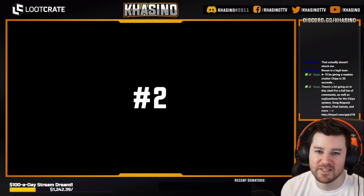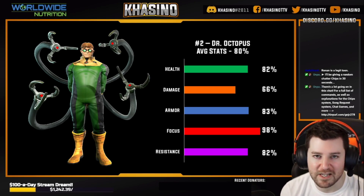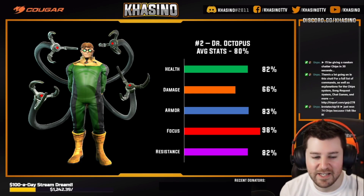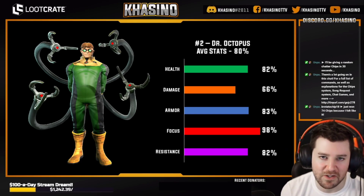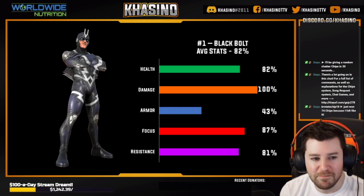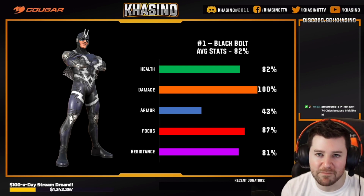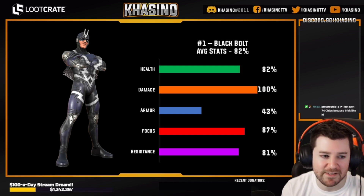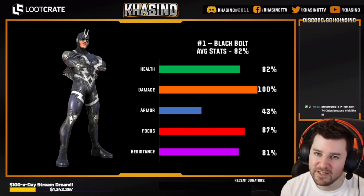Coming in at number two: Dr. Octopus. I think a fair amount of people are overlooking how awesome Doc Ock is going to be, not just for his kit and his utility but also for his stats. Even his worst stat is really, really good, and his kit is going to back it up too. Coming in at number one: Black Bolt. 100th percentile for damage — he is the top damage in the game. When you take speed out of the equation, which is arguably one of Black Bolt's only mild handicaps, as far as just raw stats, Black Bolt is an absolute monster and is second only to Dark Phoenix.